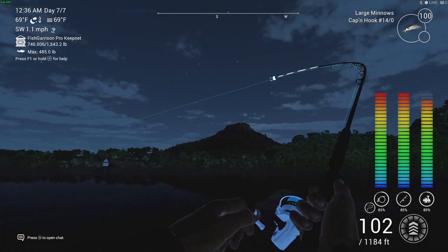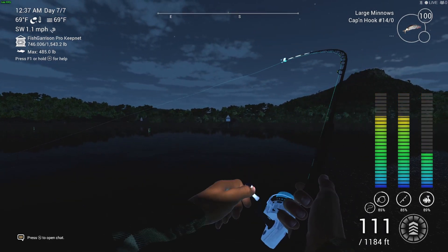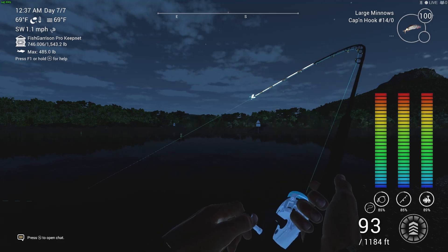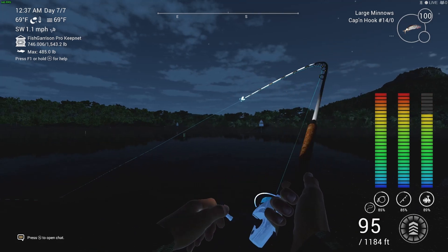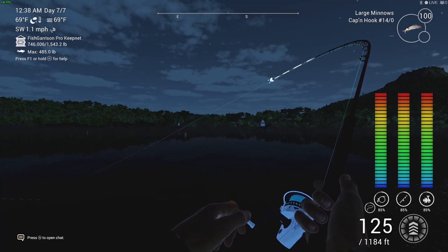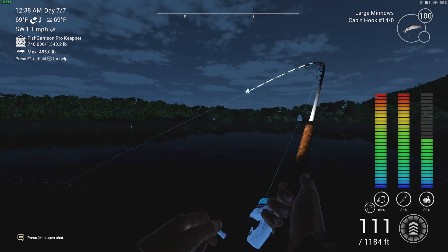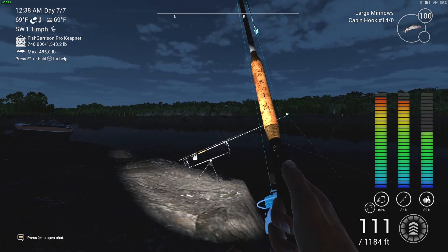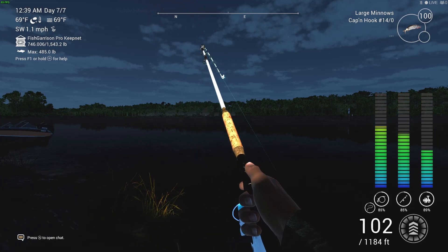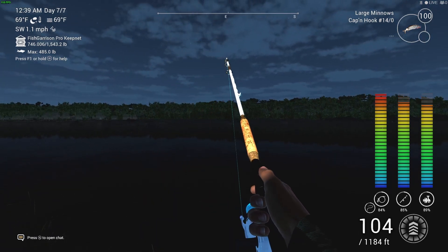Why would you want to max drag? There are quite a few reasons. One, to put more pressure on that fish so you're able to stop it from coming unhooked — because if the bars go down too much there's not enough tension. I also do it because it helps me reel the fish in a little bit quicker. And if you're catching big fish at 400 pounds plus, you need to keep as much tension as you can. The more tension you've got, the quicker you'll wear that fish down and the easier you'll be able to reel it in. Max drag speeds that process up, making it quicker to reel in those big fish.